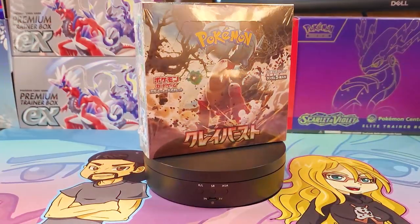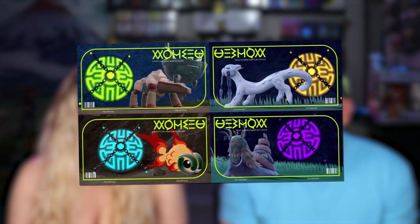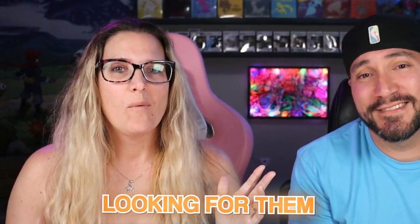The latest Japanese Pokemon card sets, Snowhazard and Clayburst, are here with the new legendary Pokemon: Wuchin, Chinpau, Tinglu, and Chiyuu. But we're not looking for them — we want Iono.